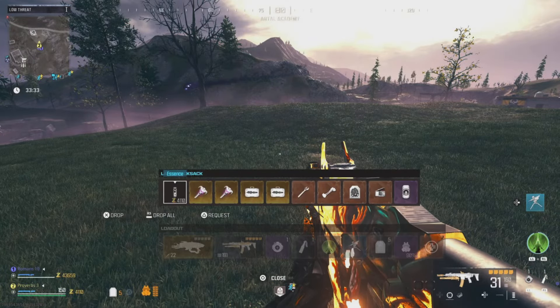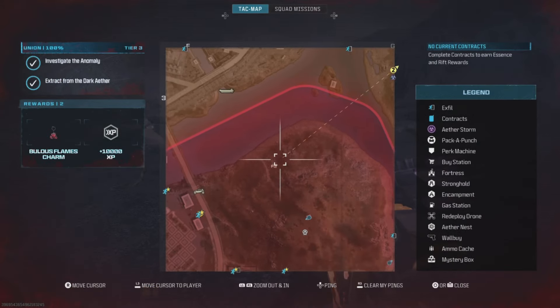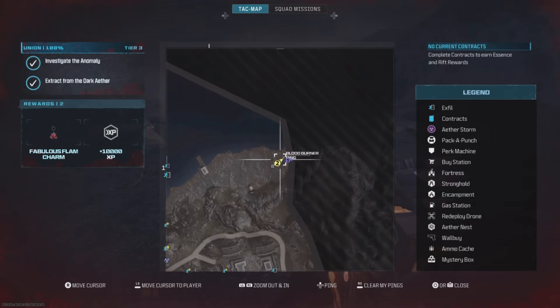One way to duplicate items can be done with the bloodburner bike. We will be using the countermeasures portal, so complete or equip that mission, and then bring the bike to this location on the map.